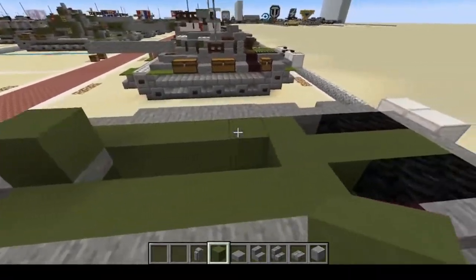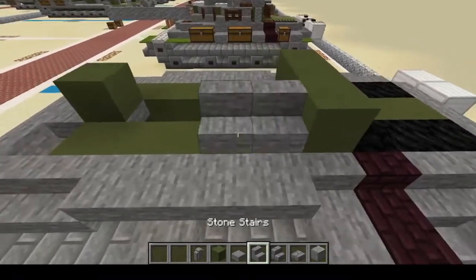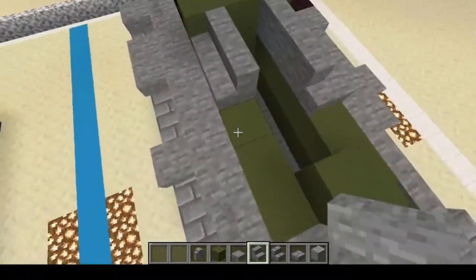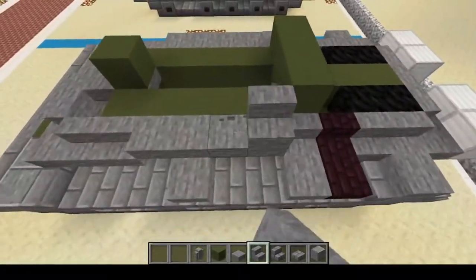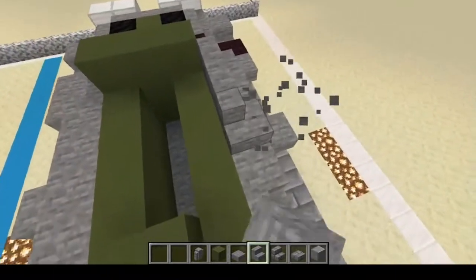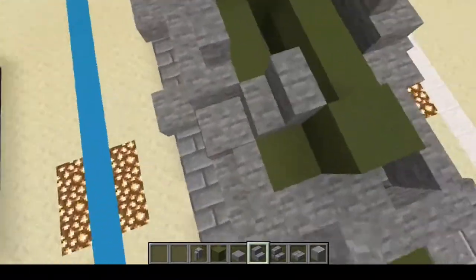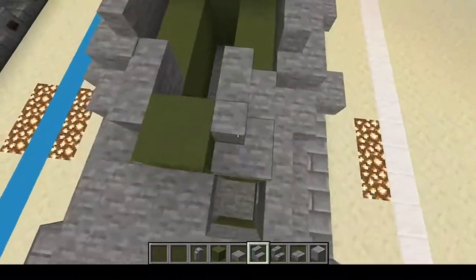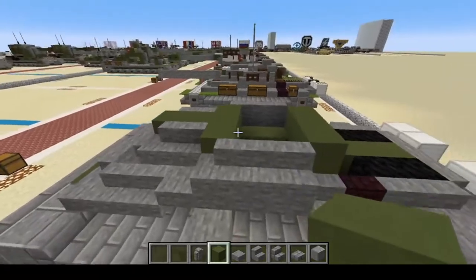Next we're going to begin the turret. Put one block here and three blocks here, then connect the gaps — one two and twist, one two and twist. Not right there, that's a little too small. One two twist, one two three like that — smaller here — and then put this piece in just like that.